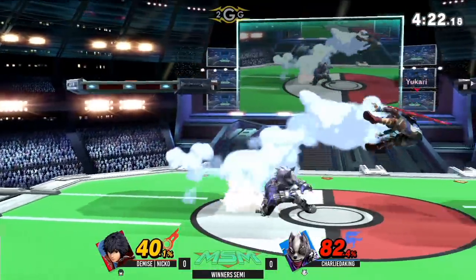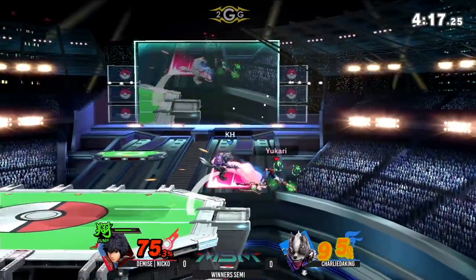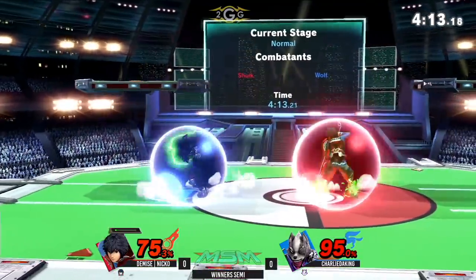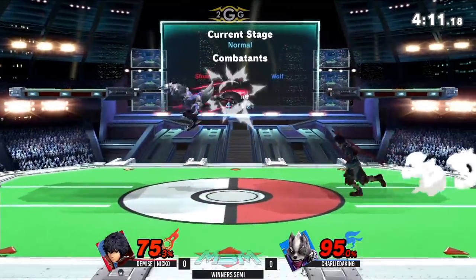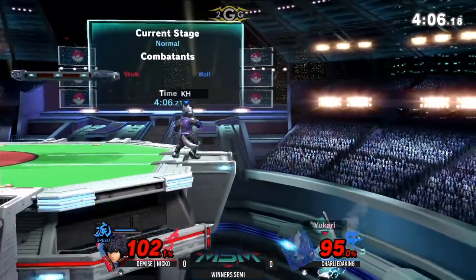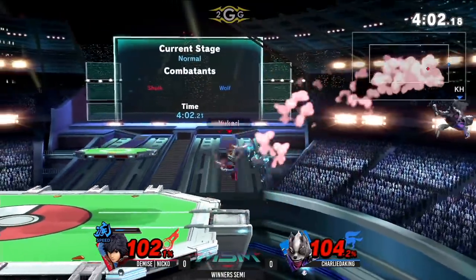He gets another grab — dash attack again, no tech — and all of a sudden that's a lot of damage. He's able to sustain his lead here. Tries to end it all with a down smash — very close. This is really good from Charlie, putting himself back in the game. Goes for the tech chase — that old tech from Nico, angled down force from the forward throw, and really good stuff there.